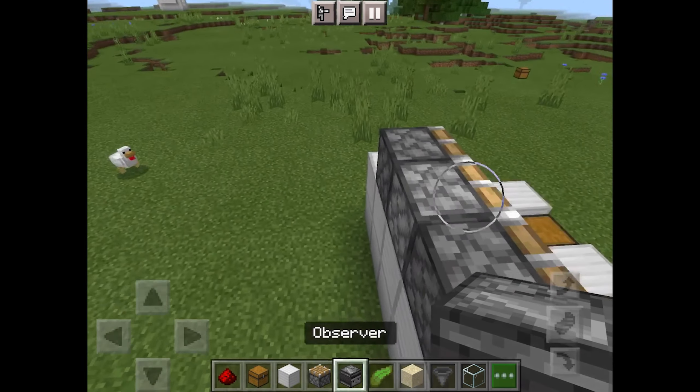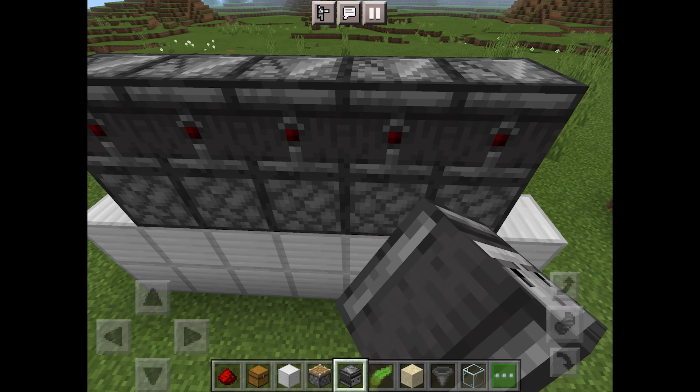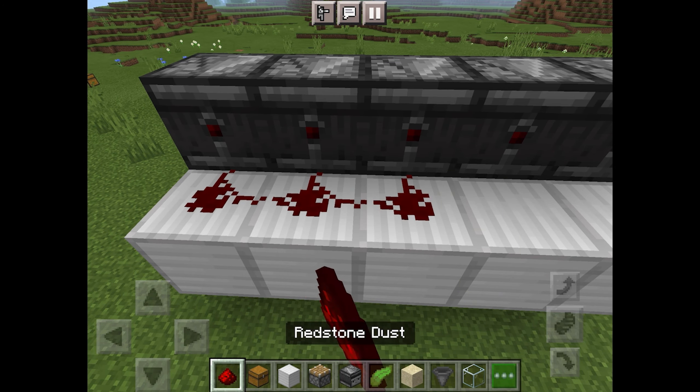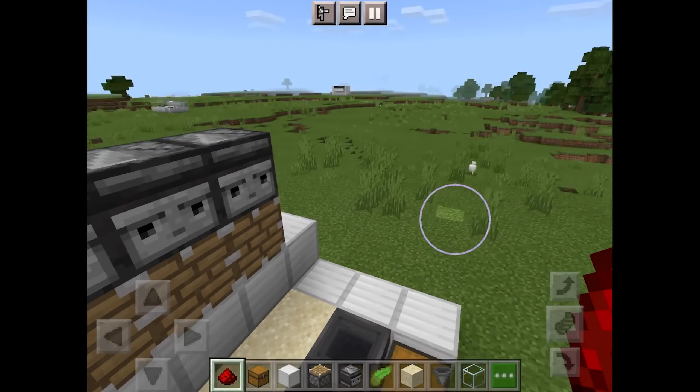Now using observers, go behind your build and place five on the edge of your structure, then a row of blocks below the observers and some redstone on top of that. This is what your structure should look like at this time.